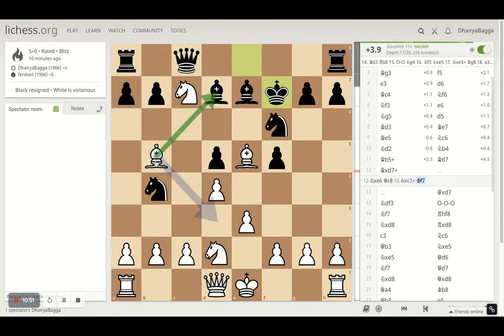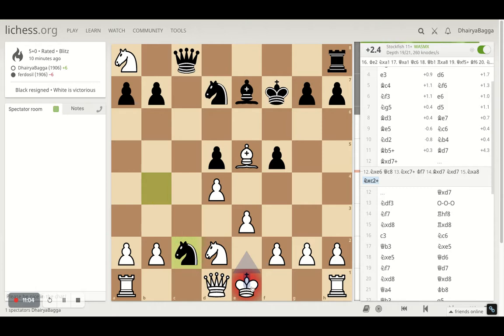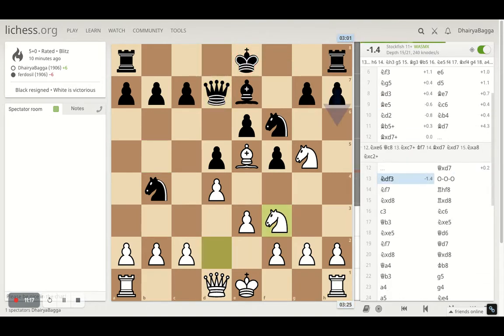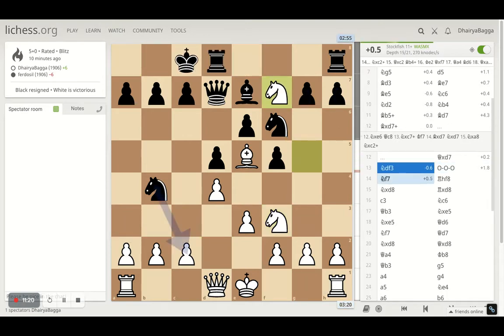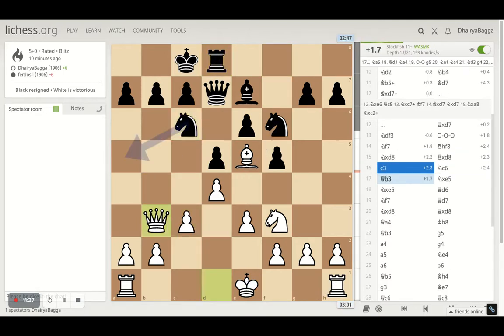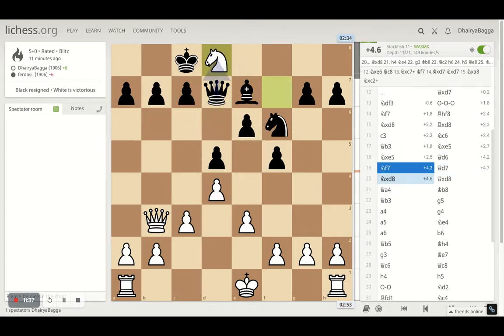I could have done this and then probably taken — I would have taken, he takes back, and I take this. He can take a pawn; okay, so he also got a fork — that's why the computer was suggesting going to the other side. But still, this is 2.3 in favor of white, which is good enough. So instead, in the game I took on the bishop, which he takes back with the queen, and then I went with knight on f3. He castles queenside, which lands him into a fork, and then he loses a rook. Then I played pawn forward, pushing him backwards.